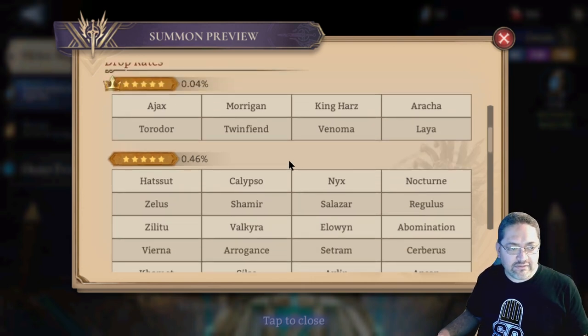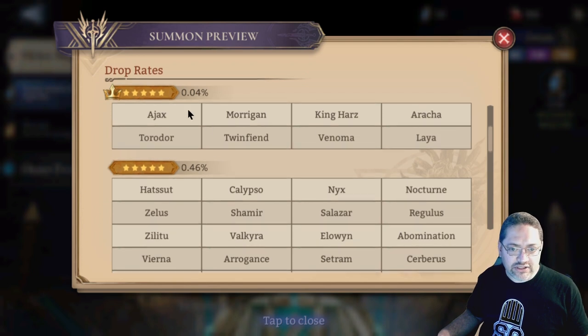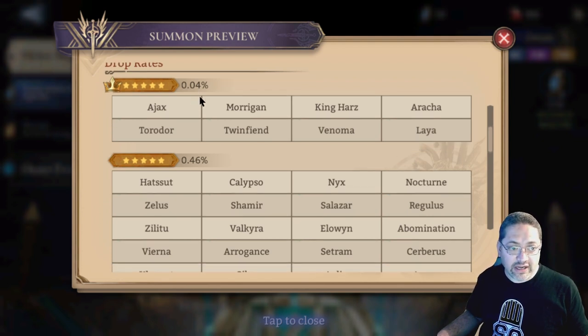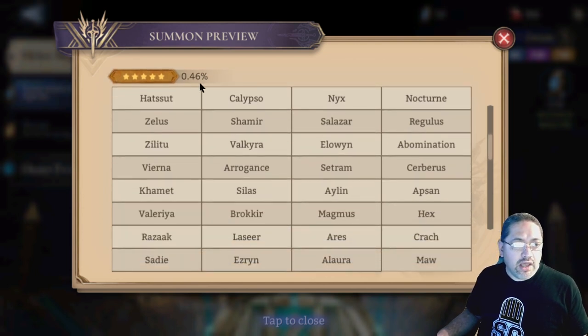There are two subtypes of legendaries. One is the Lord Heroes — Lord Legendaries have a much lower percentage chance of being acquired, mostly because they are more powerful and provide extra stats to their corresponding faction teammates, making them more desirable.